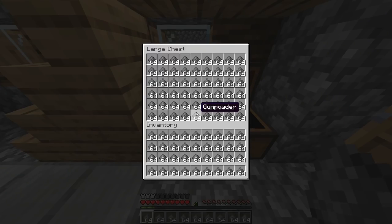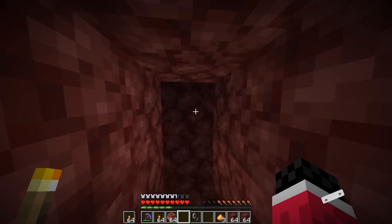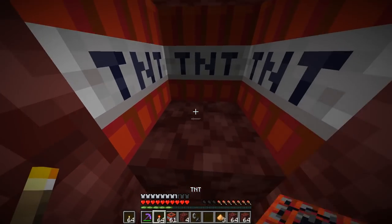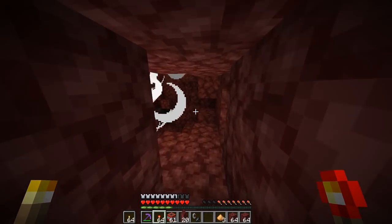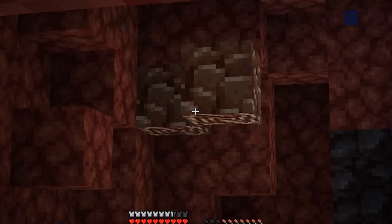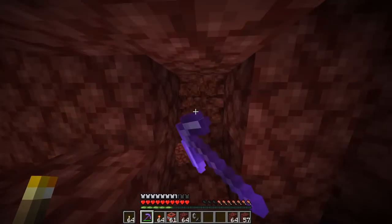If you don't have a creeper farm or lots of gunpowder, don't worry, there is a method for you as well, using beds. Now, for some reason, a lot of people mine with TNT like this. This is literally almost just as slow as using beds, but it costs so much more. The whole purpose of TNT is to blow things up with ease. We did just find ancient debris. I'm not saying this strat doesn't work, because it clearly does, it's just not as efficient as it can be. Basically, do this.